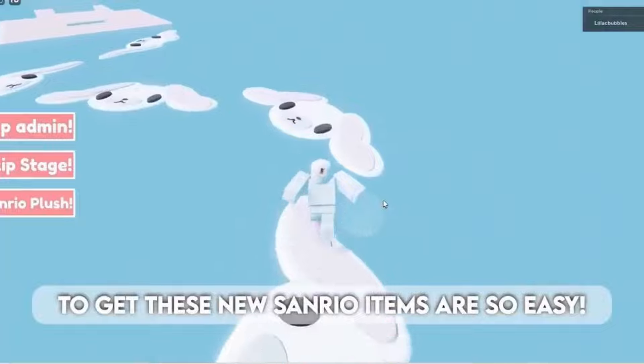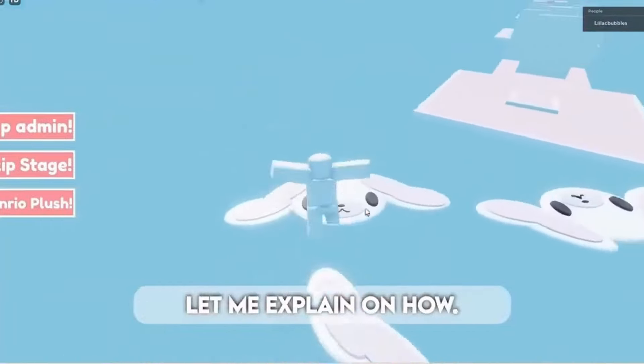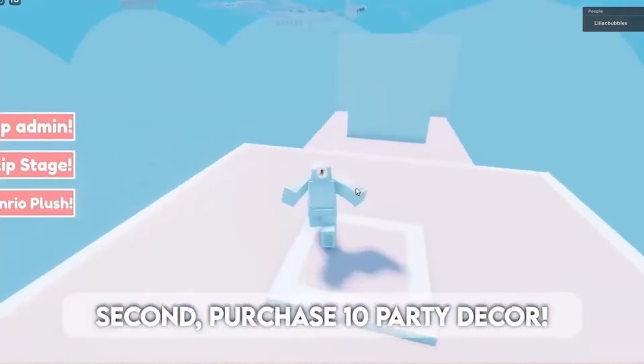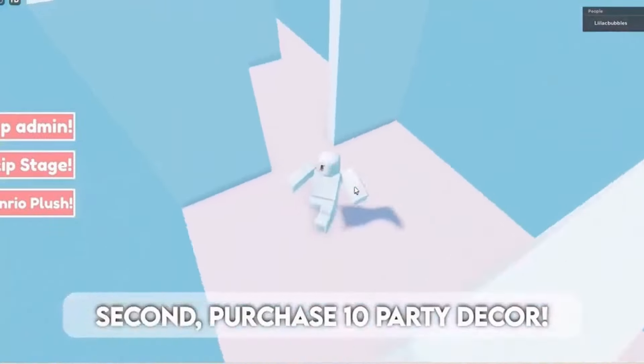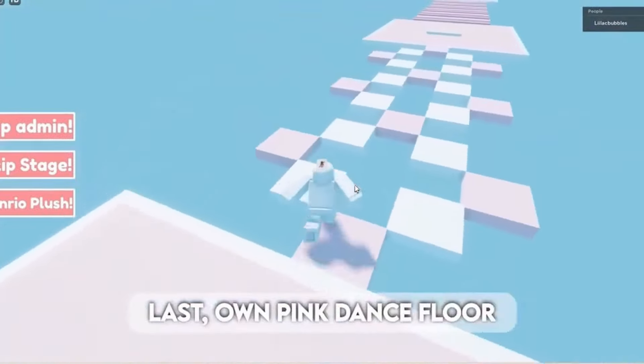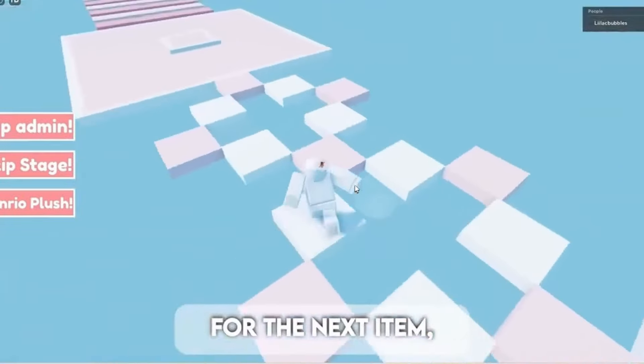Getting these new Sanrio items is so easy. First, find 10 hidden Hello Kitty items in the city. Second, purchase 10 party decor. Third, collect 4000 diamonds during the event. Last, own the Pink Dance Floor.